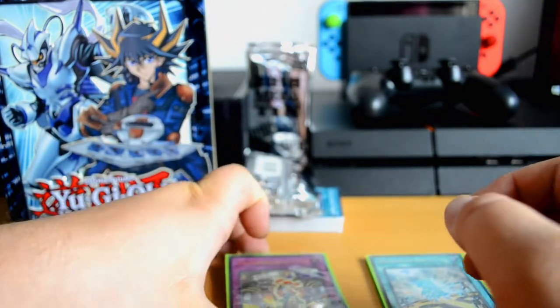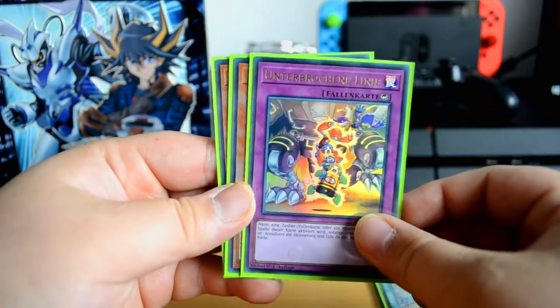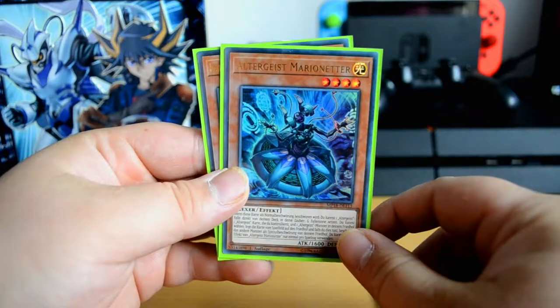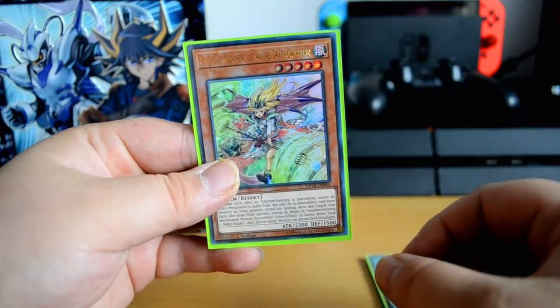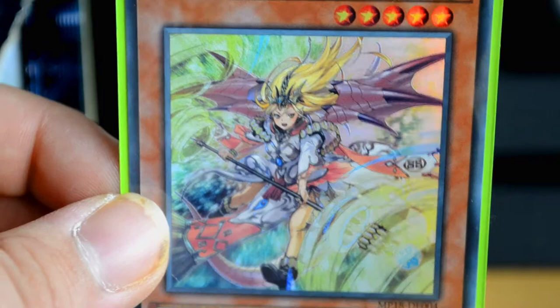Nice. For the ultra rares, we got Broken Line, we got Altergeist Marionetter, Draco Master, and we got Majesty Maiden the True Dracocaster. Love the artwork on that one.